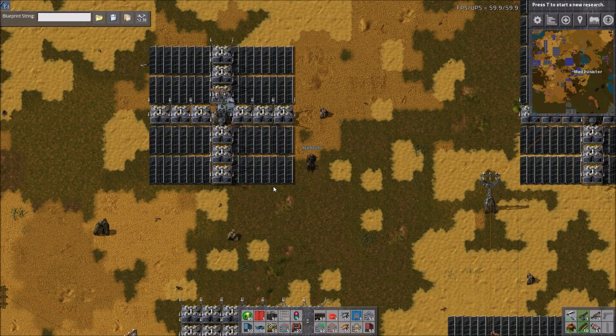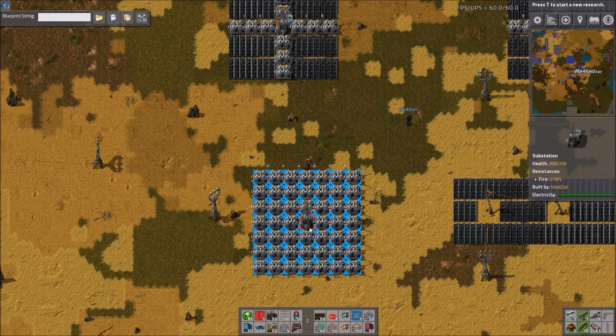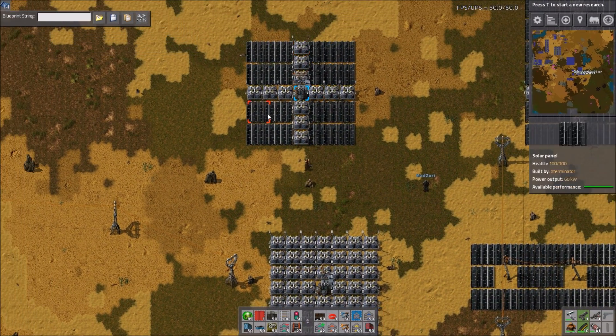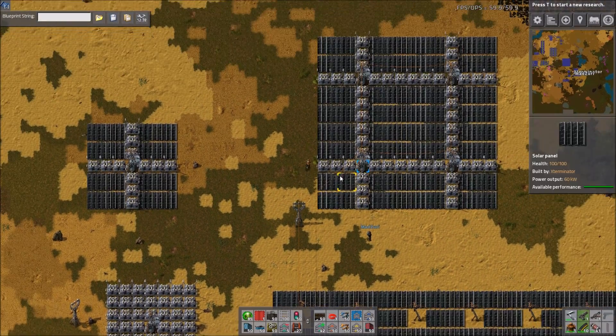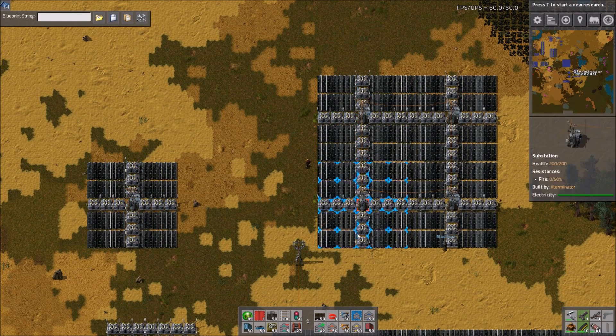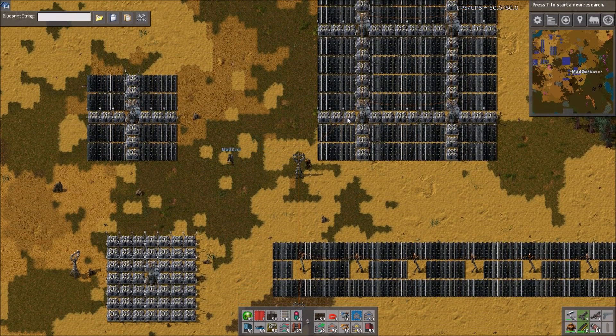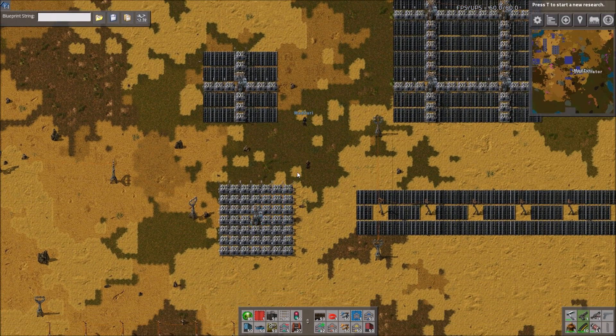You need 32 of these to build one of the bigger ones, so one of those would account for 32 of these. And then this bigger design is literally just four of these — two on top, two to the side. This is just a bigger version in case you don't want to mess with the little one. You can multiply it however big you want. Add the extra accumulators and you should be good to go.